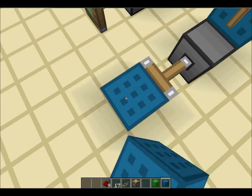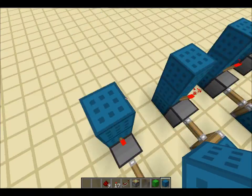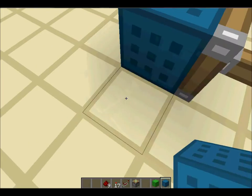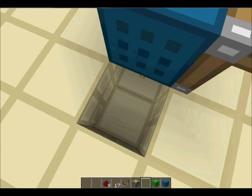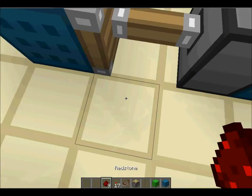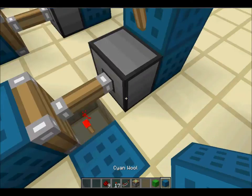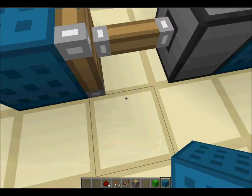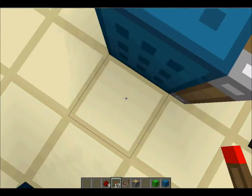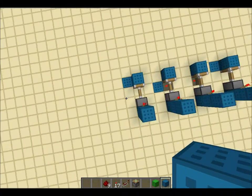Then you put a block that can move by piston on the end of each of them. If you'd like one to be extended still, you just mine under and then place a redstone torch — it's as easy as that. And then for this, you just need one right there if you'd like it to be mined. You'll do that like so.